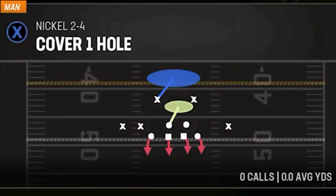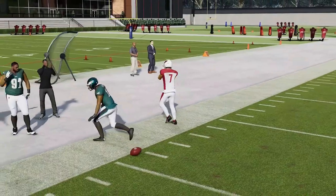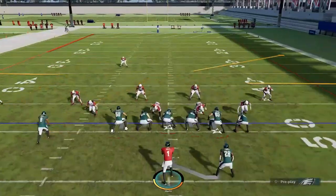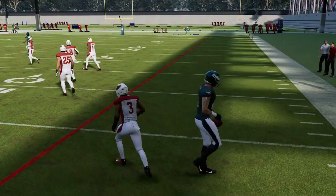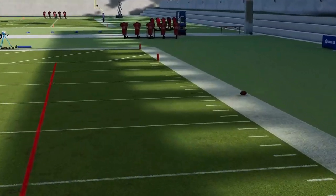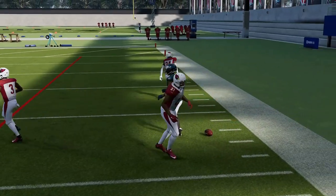Next up, we've got the PA Counter Go — another man coverage play. This play has three routes that beat man. The X route is really just pulling coverage back. The Y route is probably the best because it's going to be your most explosive receiver. The tight end is also very good — a very similar route. You can really throw to these routes all game until your opponent tries to drop on them. Even with the cornerback trying to cut in front of it, you still have inside leverage so you can still take that throw. Once your user starts covering those, the B route is a good man beater too. So you have three routes that beat man coverage on three different portions of the field.